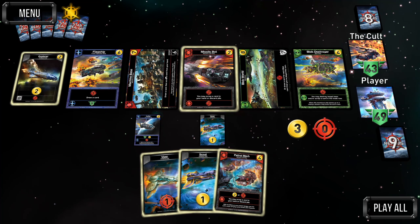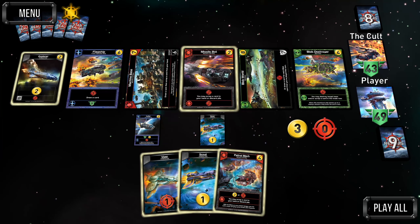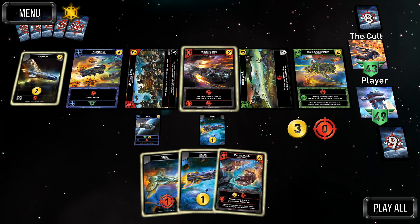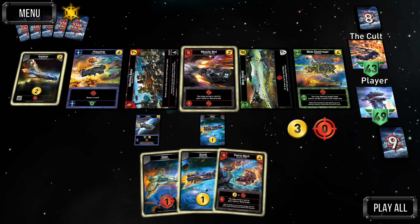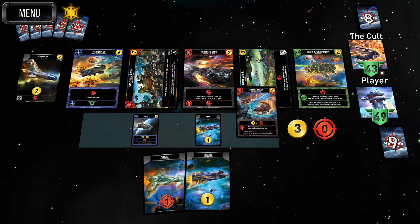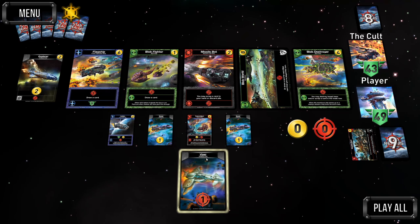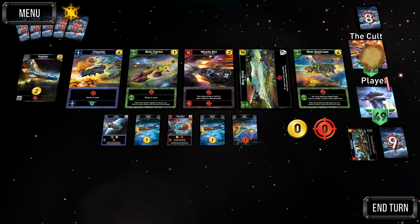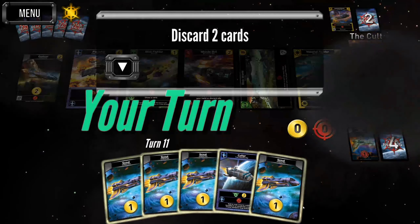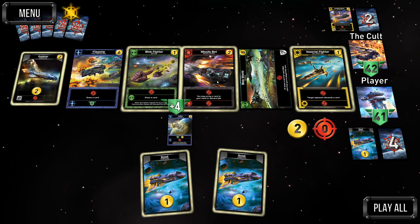I can get seven and get the machine base. Alternatively the flagship is an option, but the machine base just makes everything else in our deck that much better because of the scrap ability. Hopefully we can still grab the flagship off of some of the other trade cards in our deck. The blob destroyer and missile bot are solid pickups also. We get the missile bot at least.